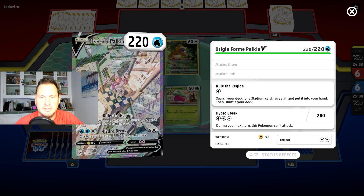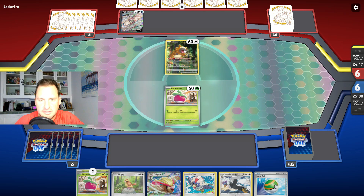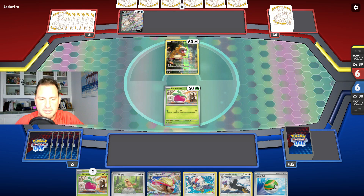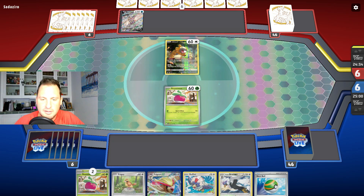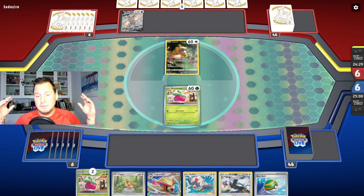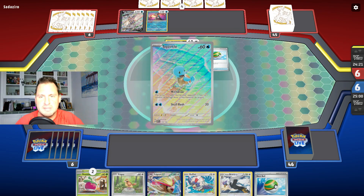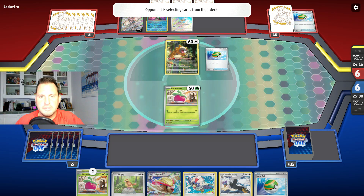Now it's Palkia — they had a mulligan so it's a Palkia Blastoise deck. We want them to evolve before we attack, so we're going to give them a couple of turns. We've got three Boon Sweets, a Pidgey, a Rufflet, and the Braviary already. Unfortunately we have no Rare Candy and no Supporters. With this Nest Ball we're getting Manaphy — that's obvious. There's a Squirtle.